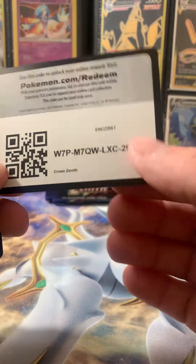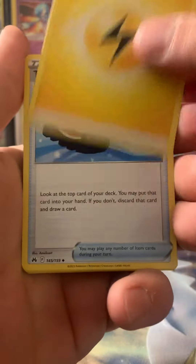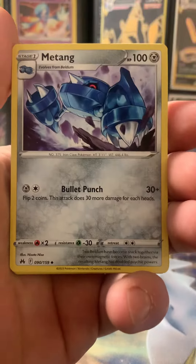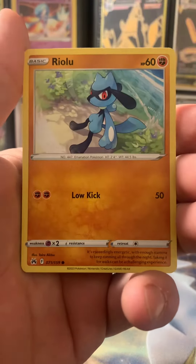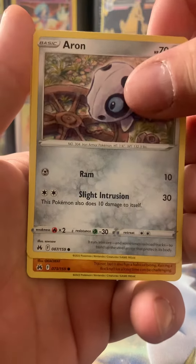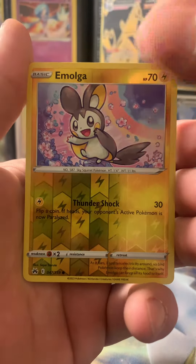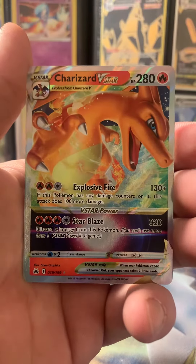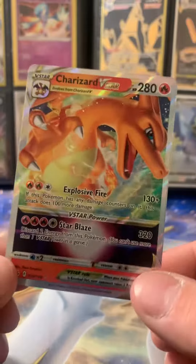Code card. 1, 2, 3, Magic 4, and let's see what we get. Energy, Trekking Shoes, Energy Switch, Matang, Scyther, Starly, Ryo Lu, Aron, Rockruff, Imaga, and we got the Charizard V-Star. First pack, we got us a good hit.